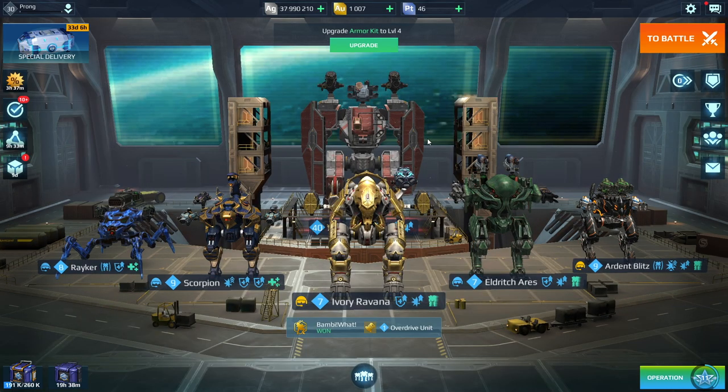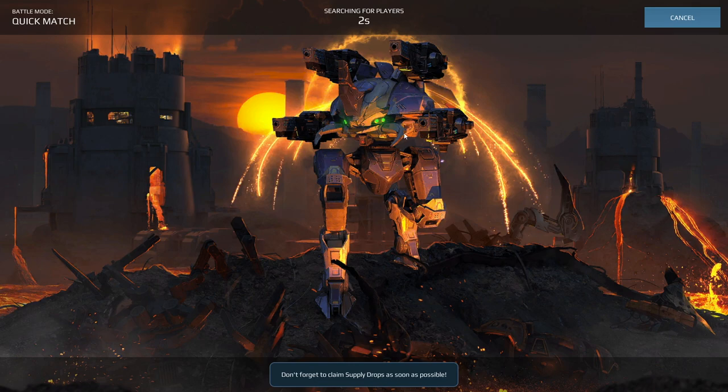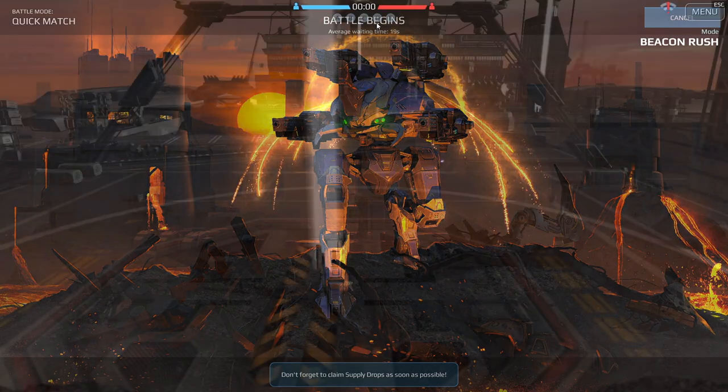In my next video I'll go through the more advanced features, but basically we want to get into a battle. The big orange button on the top right is a dead giveaway — click to battle. In the Steam version there aren't as many battle options because there aren't as many players, so Quick Match and Skirmish are available right off the bat. Sometimes Skirmish will change mode, but Quick Match is essentially just clicking that button and going to battle. Depending on how many players are on, it can get you in quite quickly.